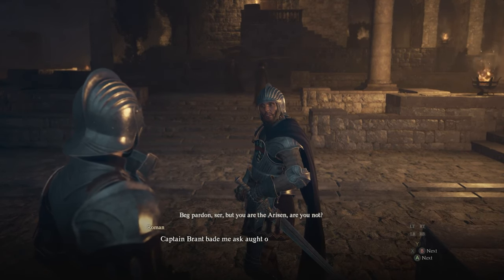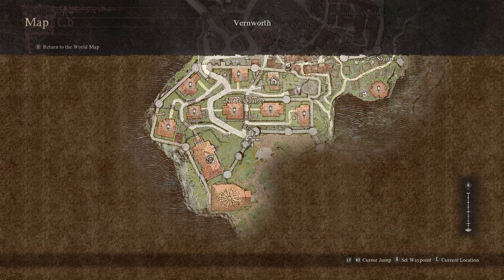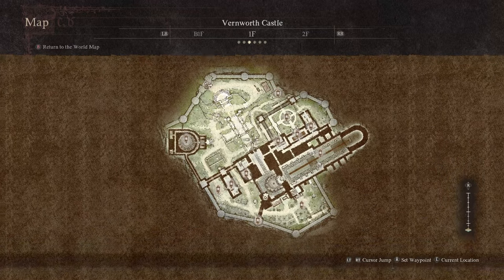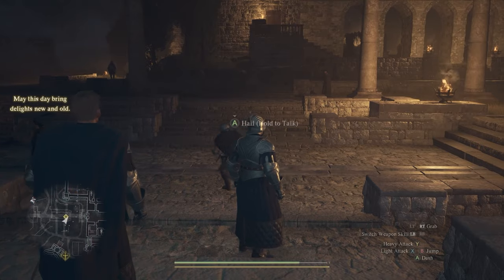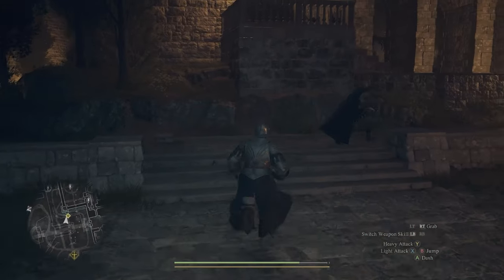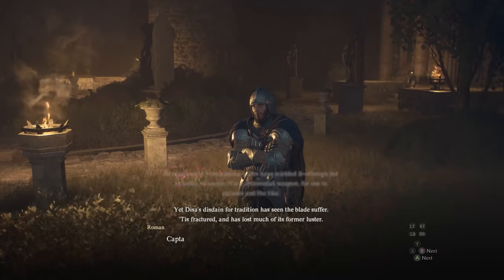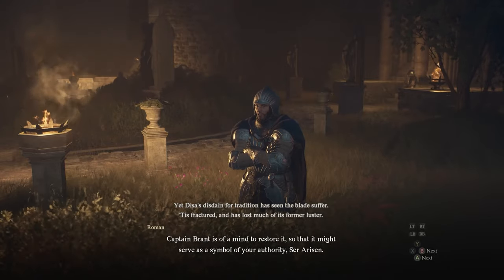You start first in Vernworth. Go to the noble quarters where the castle is and look for an NPC named Roman — he's a soldier and you usually find him roaming around in the gardens in that area. Talk to him and he will give you a sword that needs to be fixed, and your task is to find someone to do so.